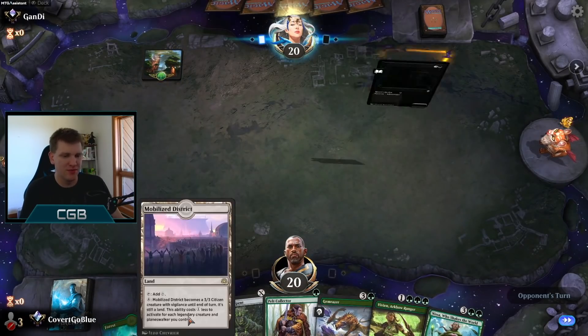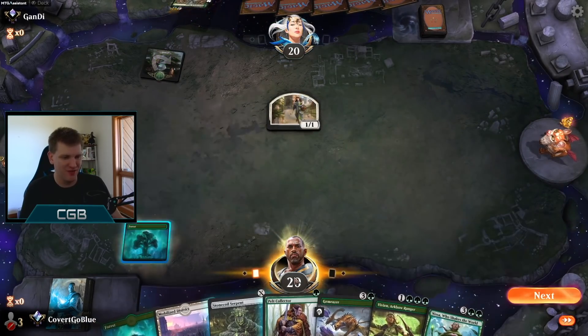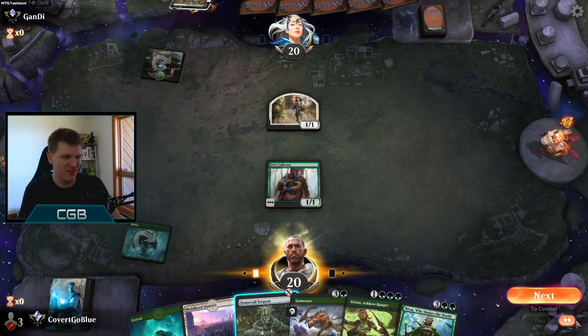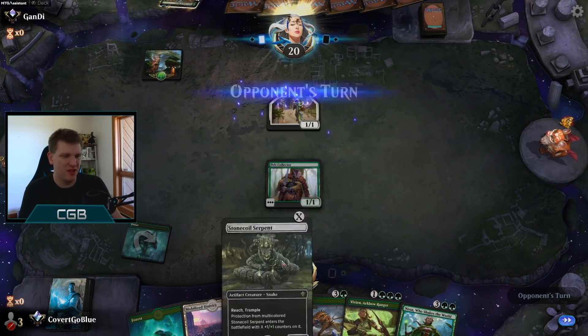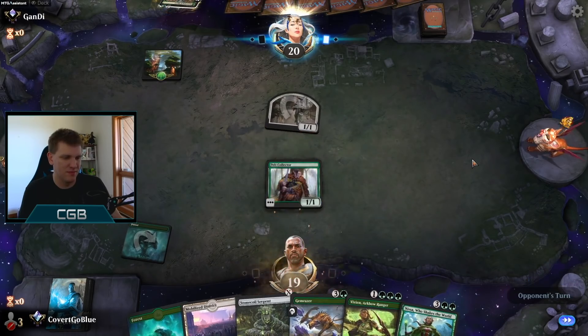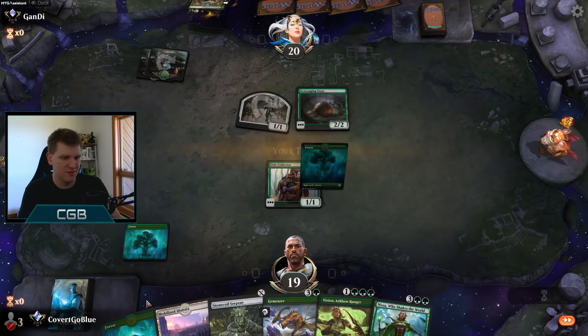On the draw. Looking at that Mobilized District — this would have been a one-lander if it weren't for Mobilized District. Now it's a keep. Brilliant. Pelt Collector, Stone Coil, Gem Razor — it might be a Monogreen mirror. Let's go.